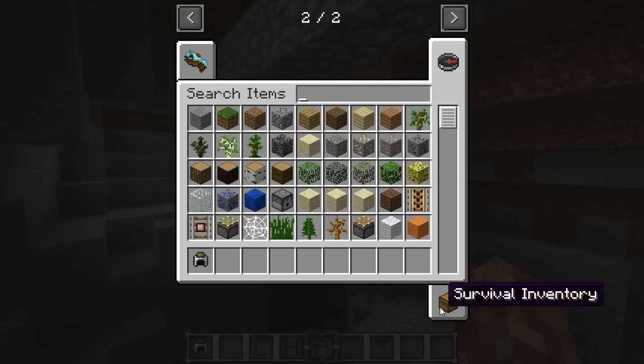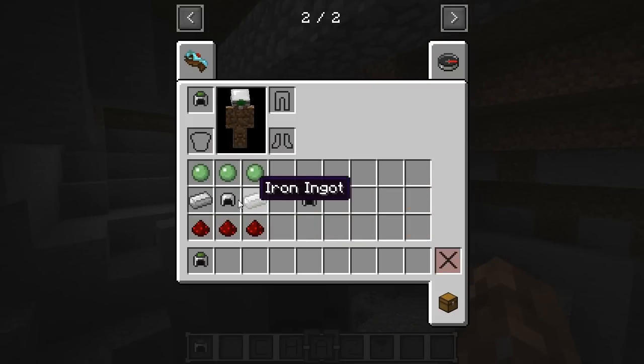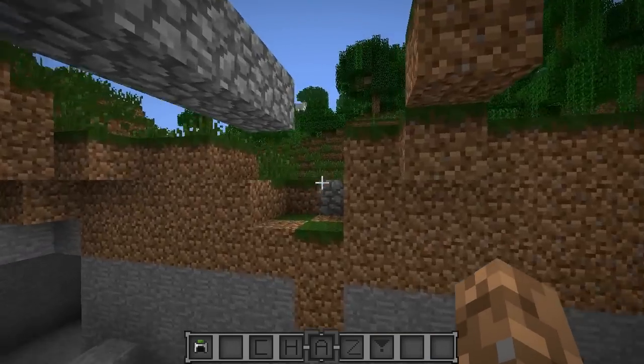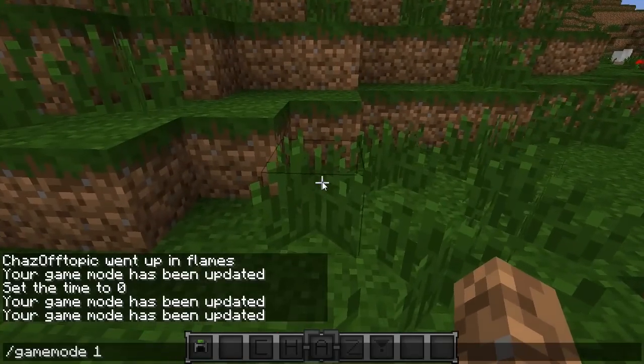For the crafting recipe, you need three slime balls, two iron ingots, one iron helmet, and three redstone, and that will get you your climbing helmet. The climbing helmets do actually have duration — I forgot to show that.